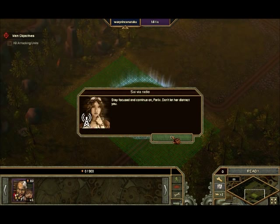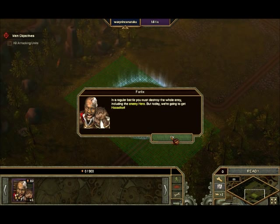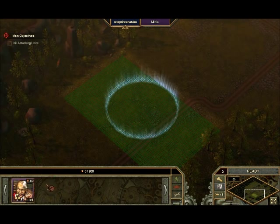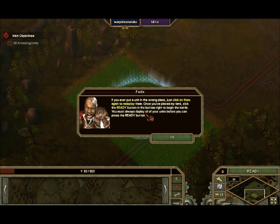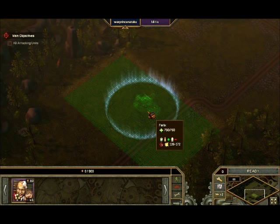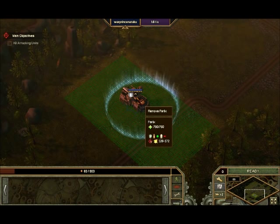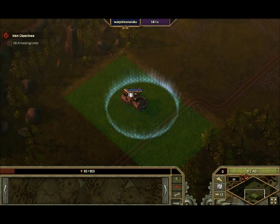Oh, more dialogue. Enemy hero — today we're going to get a Hasselhoff. At the start of each battle, you need to deploy your forces somewhere in the green area. I can pretty much see that right here in the background. My unit right here is Farlocks — we'll put them down. If you ever put a unit in the wrong place, just click it again and redeploy them. I'm going to put them over here.